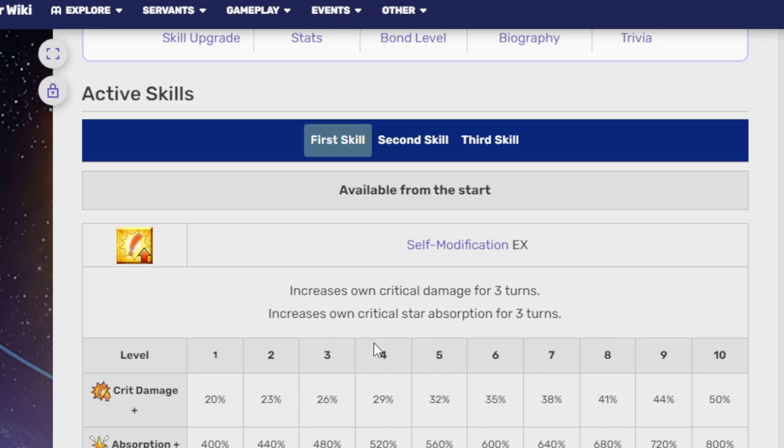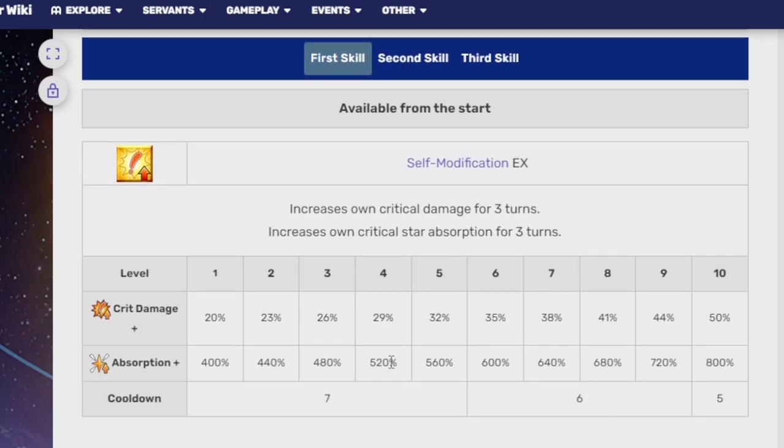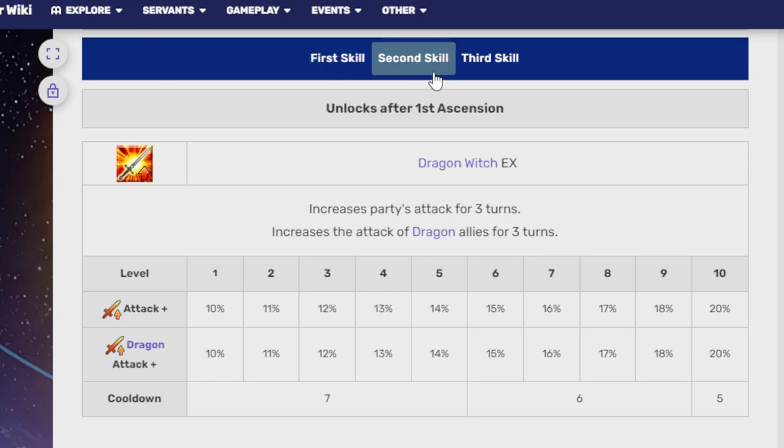Her first skill, Self-Modification EX, increases critical damage and critical star absorption. At level 10, you're looking at a 50% crit damage buff and 800% star absorption chance on a five-turn cooldown. Opposite to regular Jeanne, she is very good at dealing damage. Dragon Witch EX is a party attack-wide buff of 20%, with an extra 20% if you're a Dragon-trait servant, also on a five-turn cooldown.